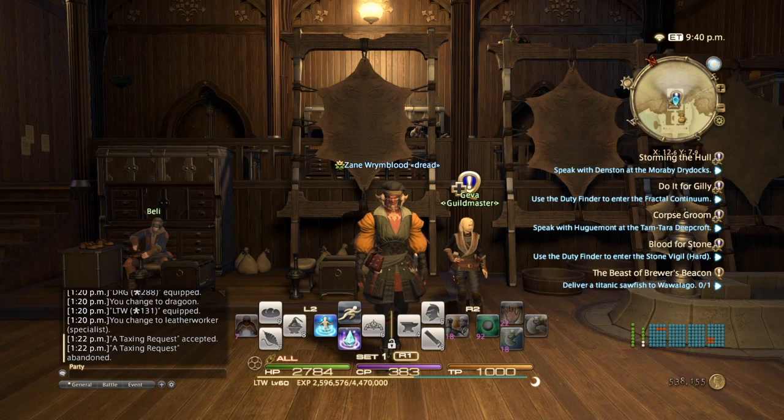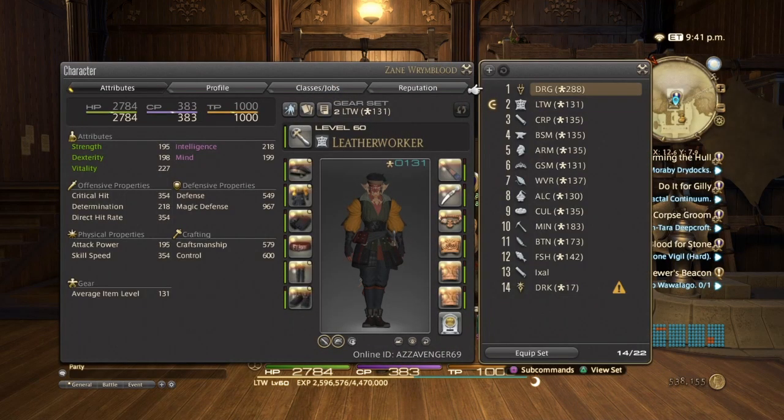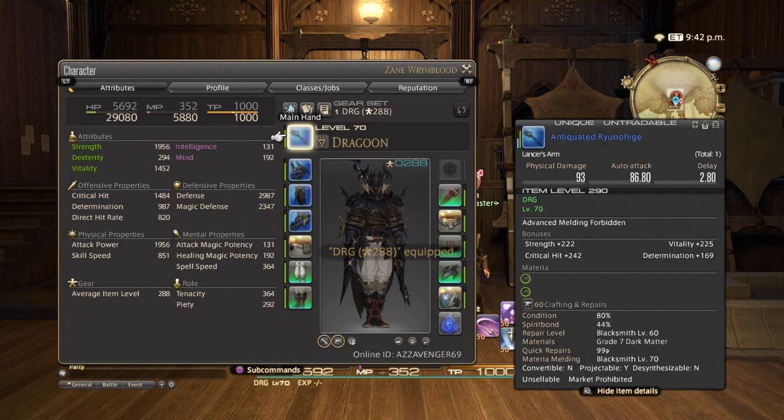The very first thing you want to do before crafting is get your battle class, or whatever your main is, to level 70. By doing this, you'll be able to unlock all the zones in Stormblood. This is crucial because when you're collecting your own materials, you want every zone unlocked. You also want to unlock flying, which makes gathering so much easier — you can just fly right to the areas and collect your materials.